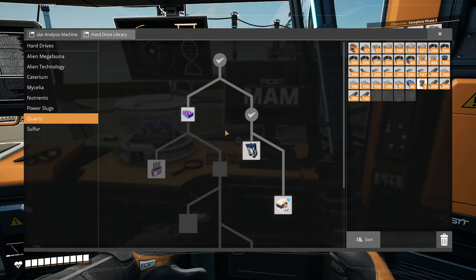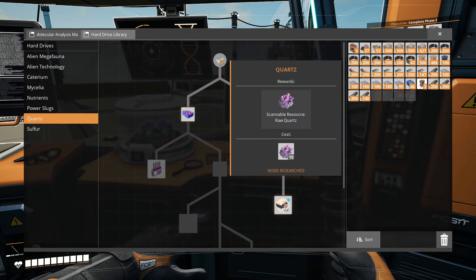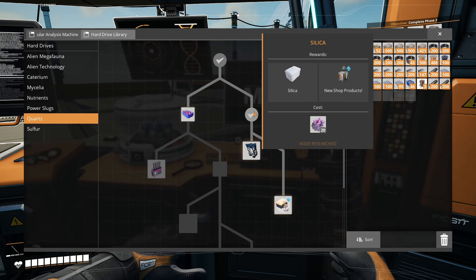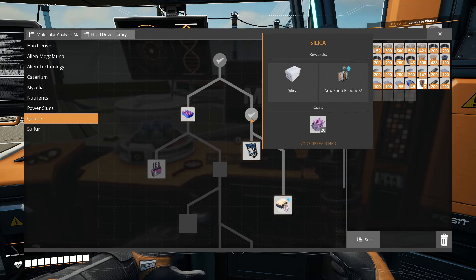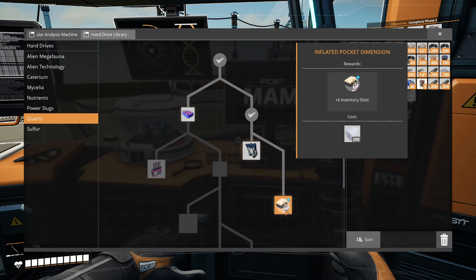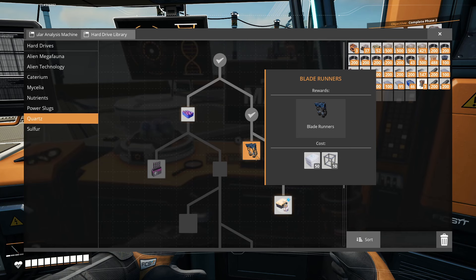The next thing you want to unlock as soon as possible is the quartz tree, at least the right half. You need 10 quartz to unlock the first node and 20 more to unlock silica. You'll find you need quite a bit of silica to unlock both the inflated pocket dimensions — six additional inventory slots — but specifically what you want are the blade runners.